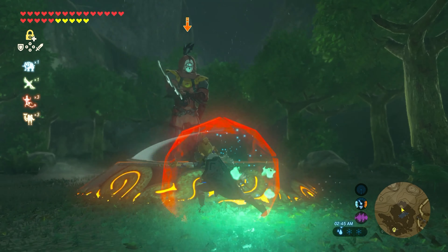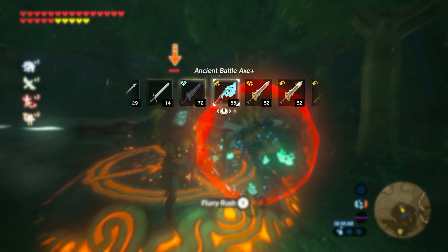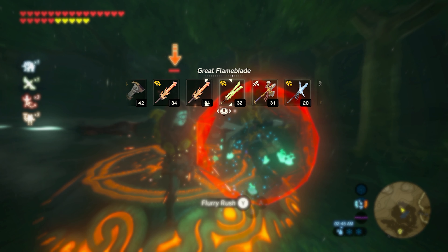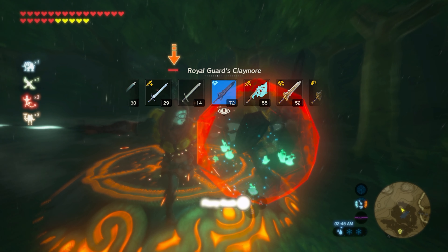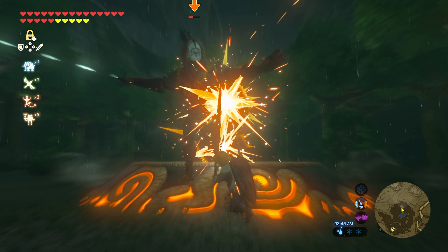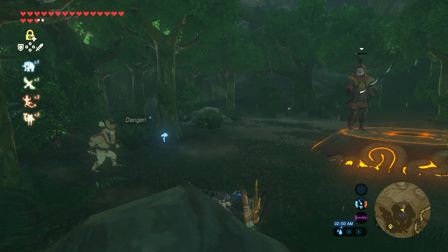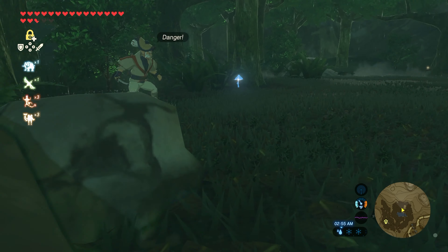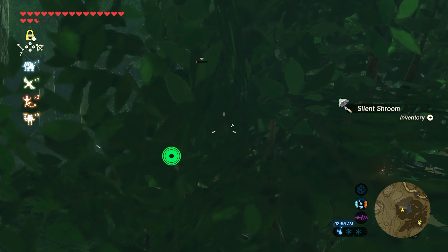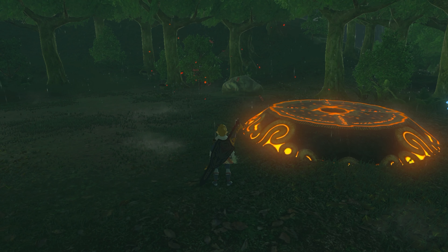There's a Yiga Blade Master right here who stole it apparently. Flurry Rush right off the bat — let me put on a better weapon. The Royal Guard's Claymore — let's go! Oh, you're gonna die so fast. You don't stand a chance, buddy. Oh my god, that was a big hit. 'So I guess Dorian used to be part of the Yiga Clan but he defected and went back to being... not that.'